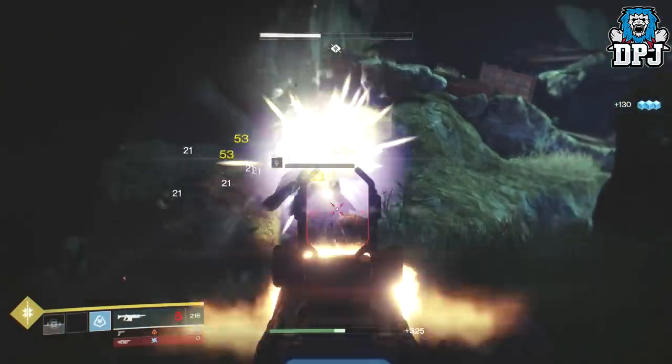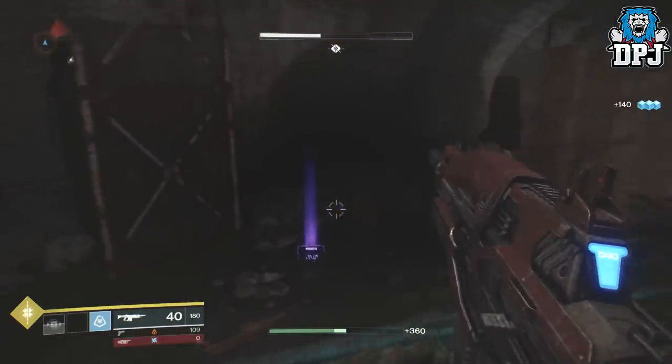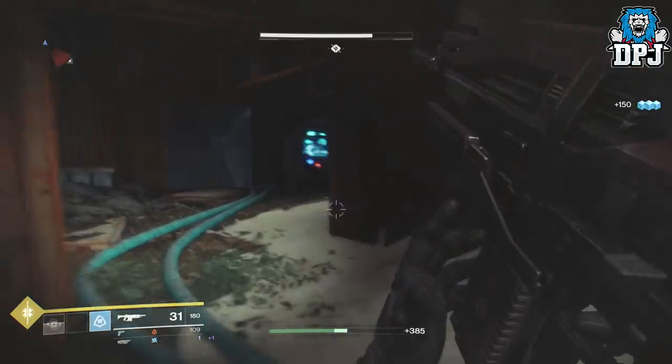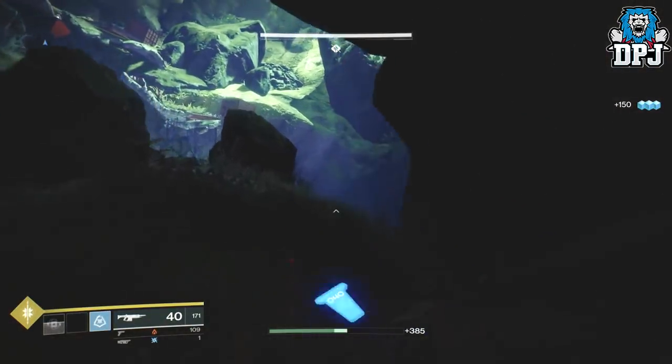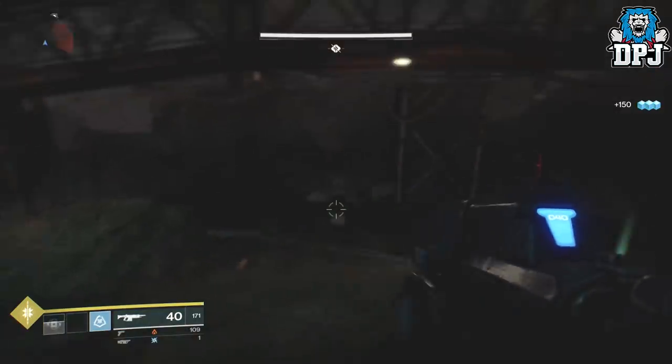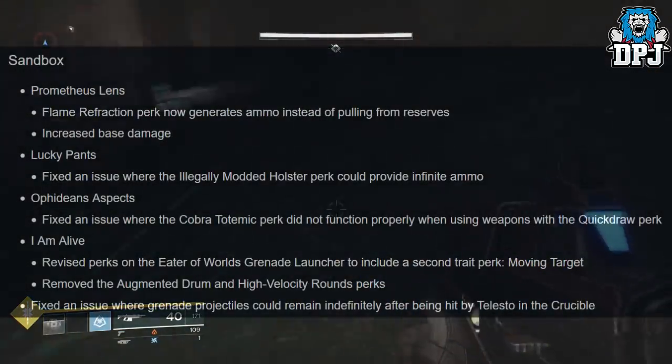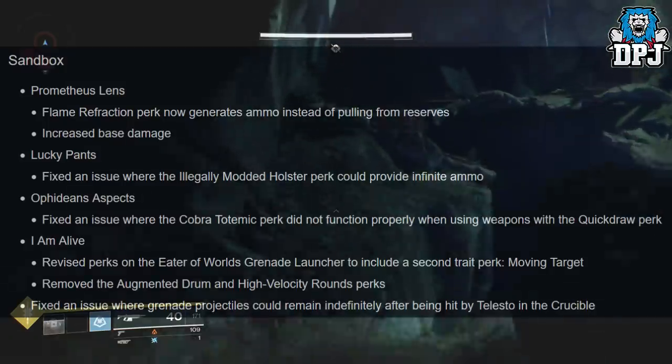With so many great changes here, I like the idea of being able to re-roll your raid armor mods at the cost of one raid token — that's pretty cool. And I love the idea of that new exotic ghost exclusive to the Leviathan. Great, great additions.